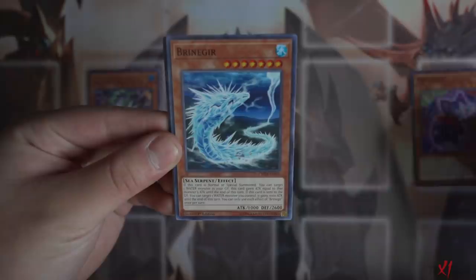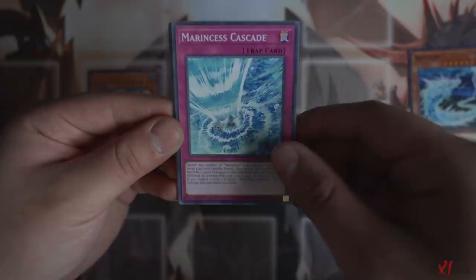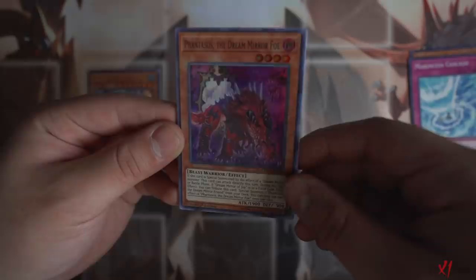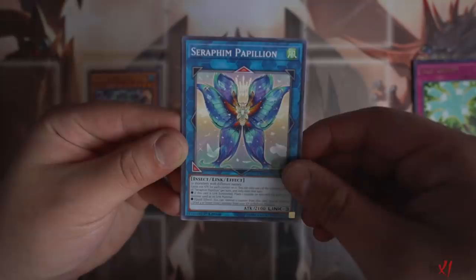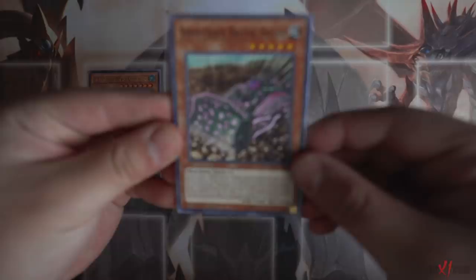Alright guys, sneak peek number one, let's see what cards we get. Mimikuro, Brian Nagir - nice. What is this? A Sea Serpent card - never seen this card in my life. Marin says Cascade. Pentazos the Dream Mirror Fall. I heard that Dream Mirror got brand new support out of this Chaos Impact and the deck actually just got better - it has lots of potential moving into the upcoming format. Jelly Cannon, Seraphim Papillion, Marin says Crown Tail, Marin says Snow, and last but not least we got Null. No Ultra Rare or Secret Rare out of that pack, but that's okay.